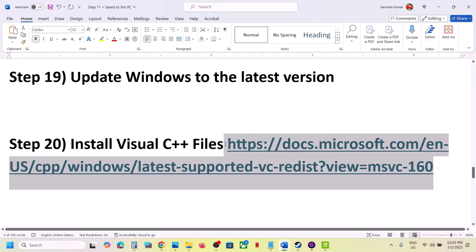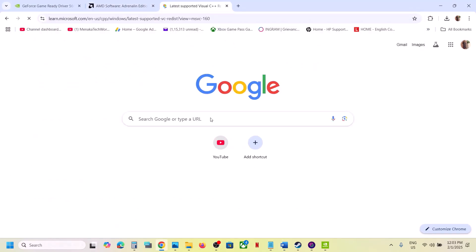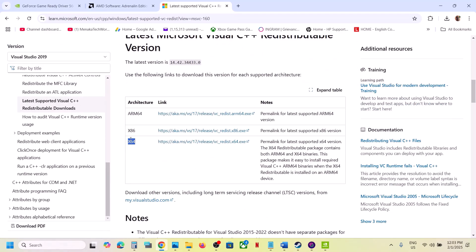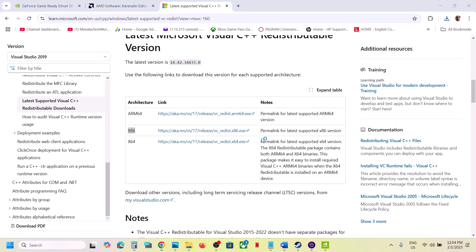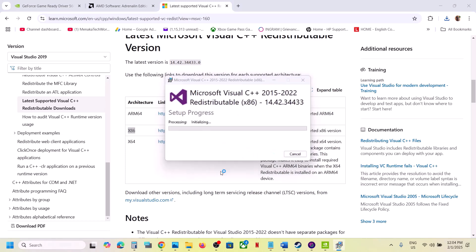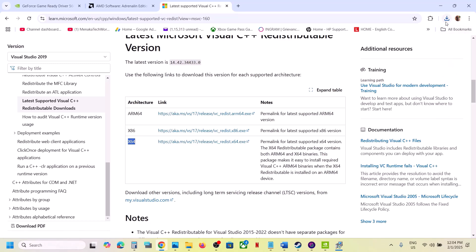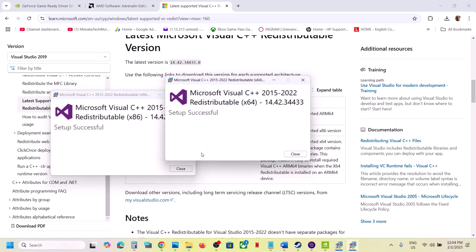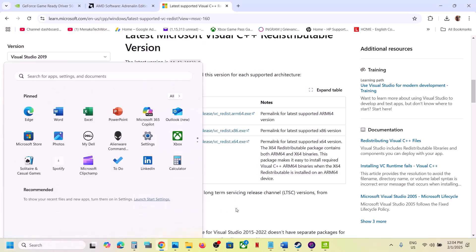Install the Visual C++ redistributable files. The link is provided in the video description — open it in a browser and it will take you to the Microsoft website where you'll find Visual Studio 2015, 2017, 2019, and 2022 redistributables. Download both the x86 and x64 files. Run each exe file: if you see a Repair option click Repair, if you see Install click Install. Make sure both are installed, then restart your computer — a restart is required — and after the restart launch the game.